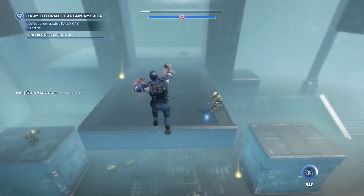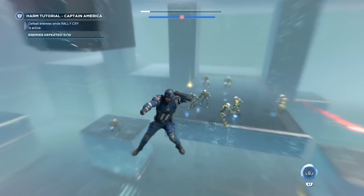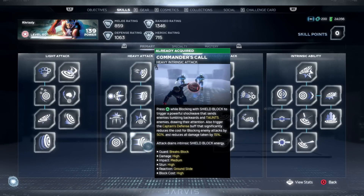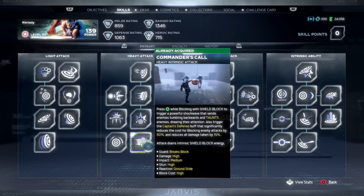Even more so when that kick is going to be automatically tracking all of those enemies, so you don't have to worry about anything outside of dealing as much damage as possible. The next one is one of the only on-demand buffs you have on any character, and that is the Commander's Call, right here in the main primary page.